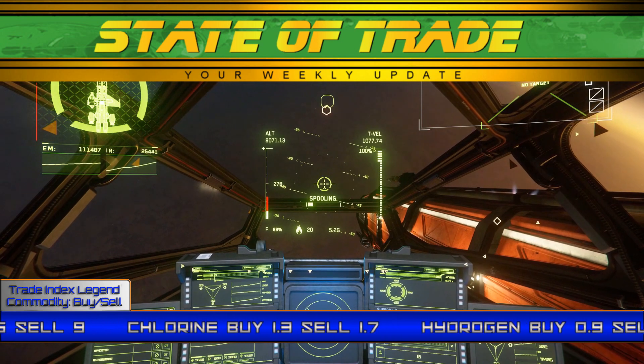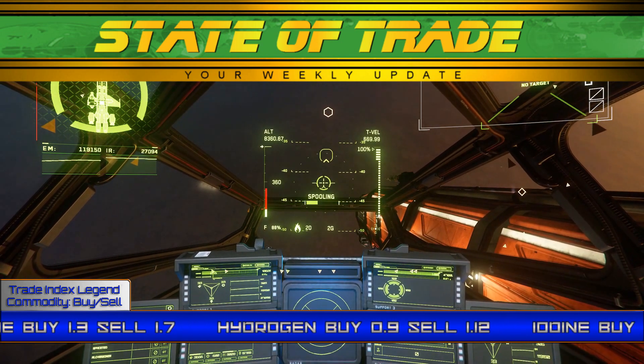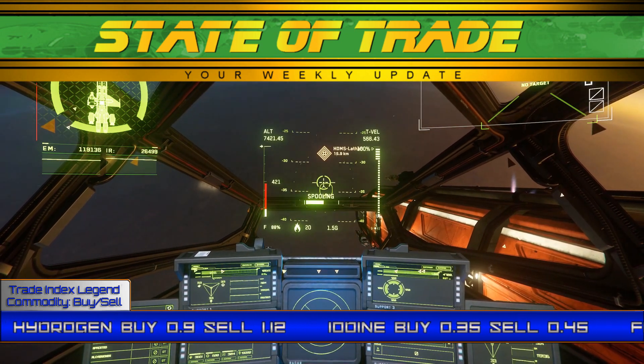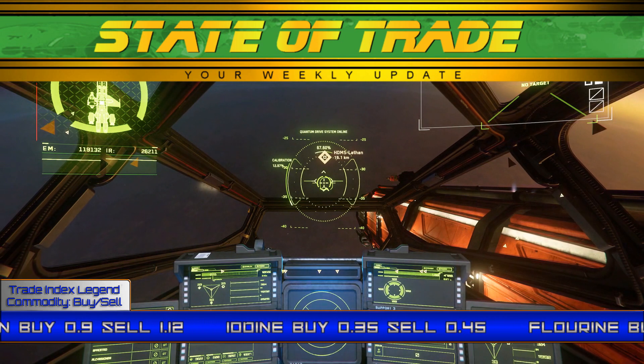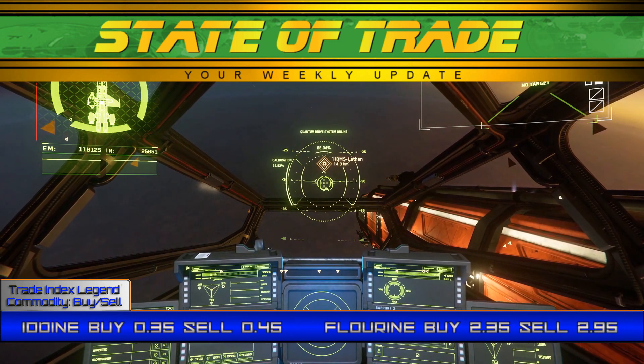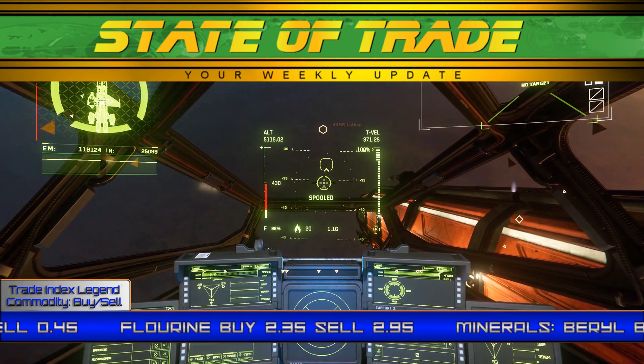Grimhex sees similar pricing. Barrel sees a minor increase in trade as well, with its buy price from Kudra Ore nudging towards 4.07, up from 4.05. Kord stays unchanged, except for deposits at Levski, which rose as high as 1.37, up from its base price of 1.25. Corundum sees no notable change.